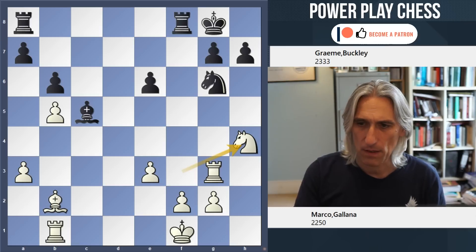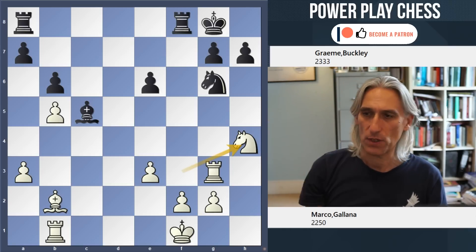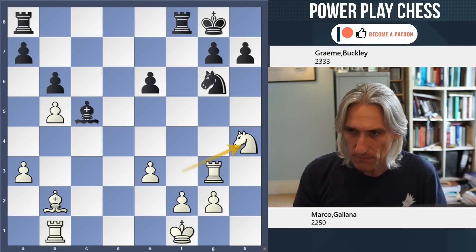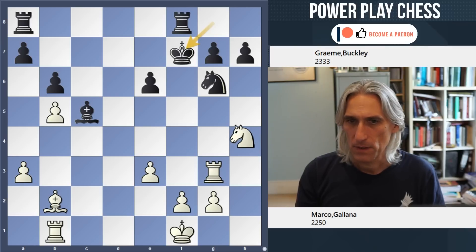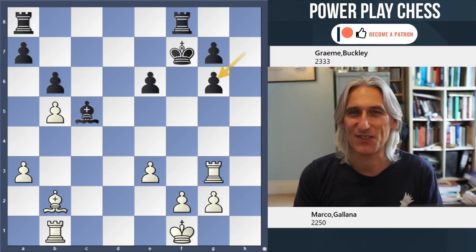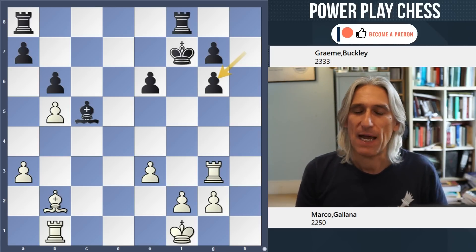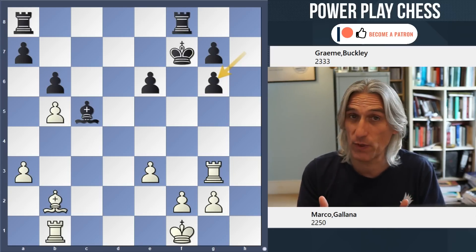Black is under pressure. We're only at move 29 and I can imagine both players are in time pressure. There are inaccuracies - in a game this complex there are always going to be inaccuracies. But somehow the play flows quite logically. Black played king f7 to protect the knight on g6. Apart from the creativity, another reason I chose this game is that it has all three phases: opening, middle game - both very creative - and an endgame as well, which is a long way from victory for white. To fashion this into a win is tricky.